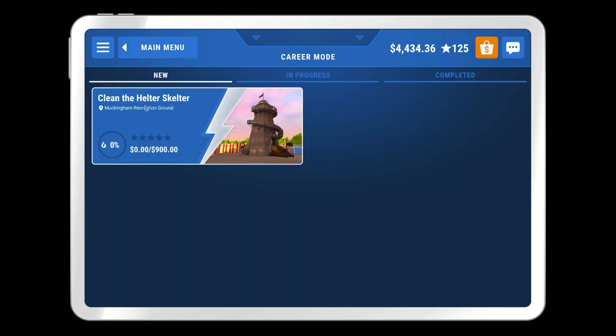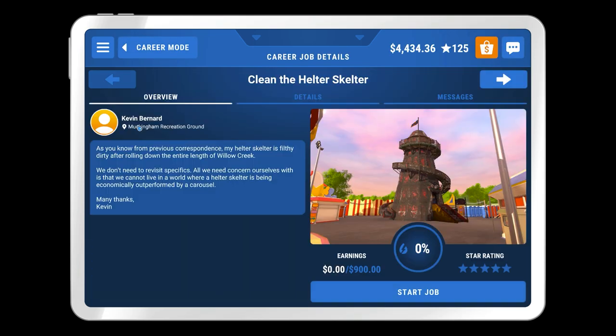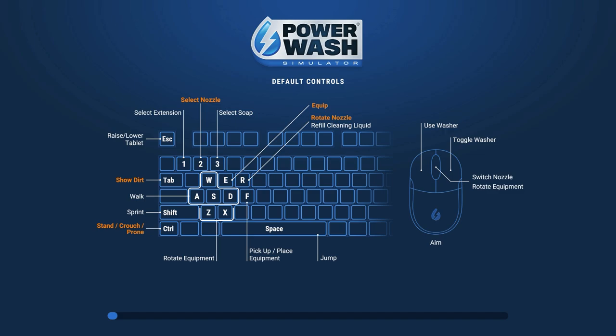In this episode we're going to have a look at the Helter Skelter at the Muckingham Recreational Grounds. So Kevin Bernard, as you know from previous correspondence, my Helter Skelter is filthy dirty after rolling down the entire length of Willow Creek. We don't need to revisit specifics - all we need to concern ourselves with is that we cannot live in a world where the Helter Skelter is being economically outperformed by a carousel. Many thanks Kevin. Start the job.